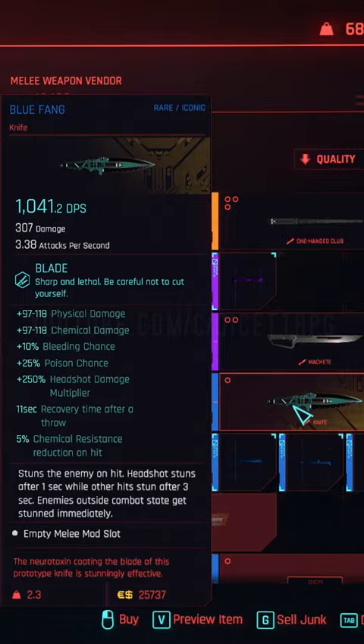You'll need to cross over this gully, and once you do, the knife will be right there in her shop inventory. If it isn't, just cycle 24 hours and the inventory should reset.